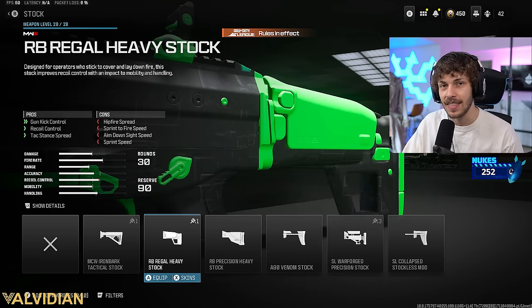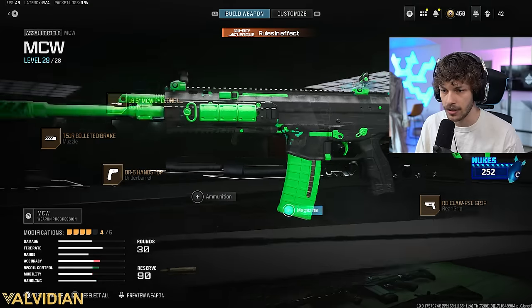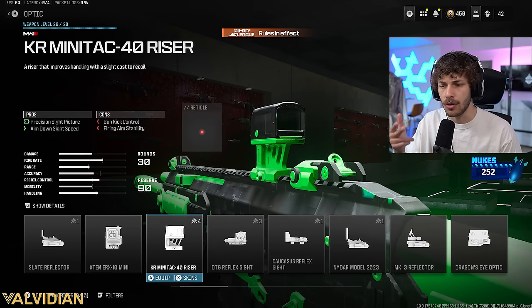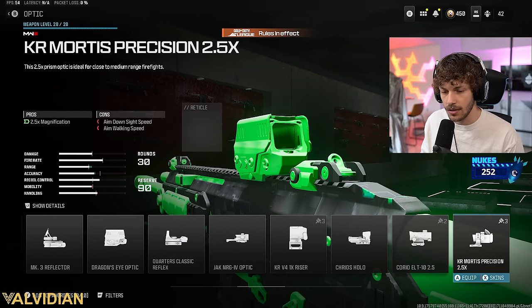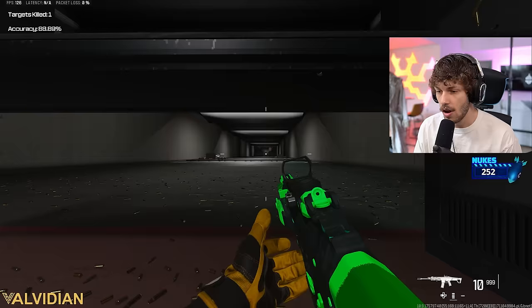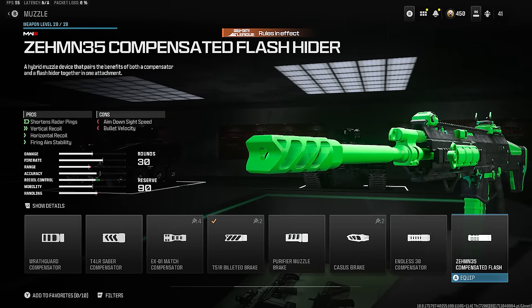Previously people ran the Regal Heavy but that got nerfed in Season 1 so nobody really runs that anymore. For ammunition, the extended magazine is basically banned — you don't really need it unless you miss a lot. That's why all the pros run the MK3 Reflector or the Slate Reflector. You can also run fun sights like the Mini Acog, the Jack Glass, or the Close Quarters Classic Reflex. All the optics are good — just run whichever you like most.